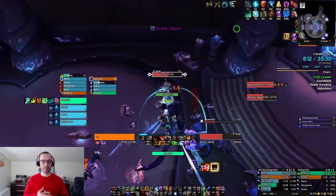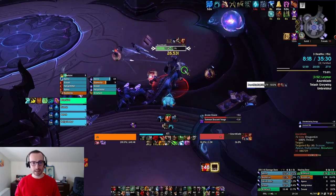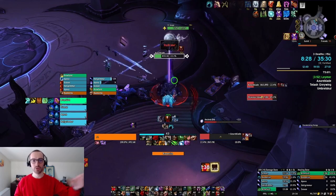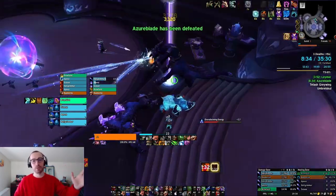Put in as much damage as possible. Priority-focus the image and kick its cast. Avoid the frontal from the boss. Try to pull it as far away from the middle as possible so that you have uptime as the boss is traveling towards the middle. Once that boss is down, you come to the next part of the dungeon.